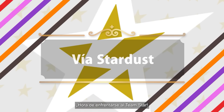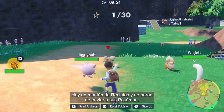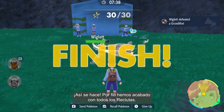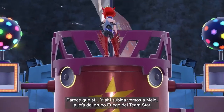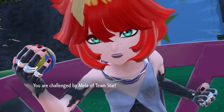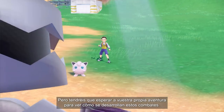Time to face Team Star! Our Trainer rang the bell and barged into the base — that takes some guts! But things look bad: there are lots of Grunts around, and they keep sending out Pokémon! We'll need to use Let's Go to defeat Team Star's Pokémon. All the Grunts have been defeated at last! Is that some kind of tricked-out car? Atop it is Mela, the boss of Team Star's Fire Crew! She's obviously tough — it's easy to see why she's a boss! You'll have to wait for your own adventure to see how a battle like this plays out!